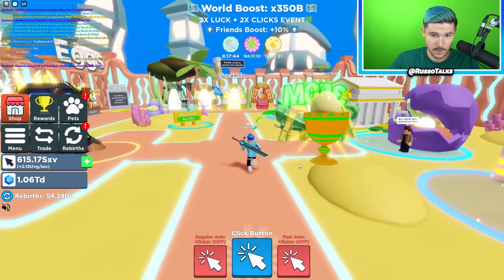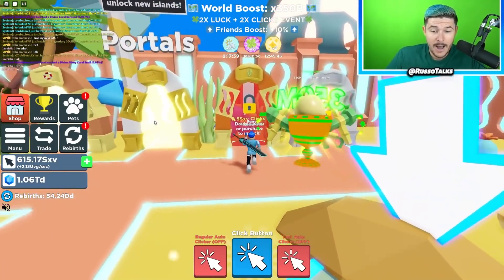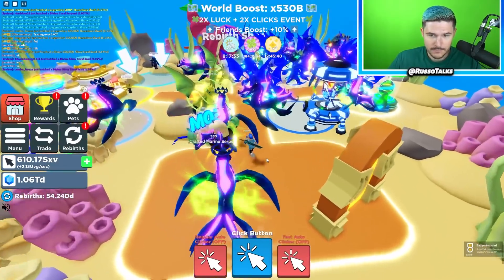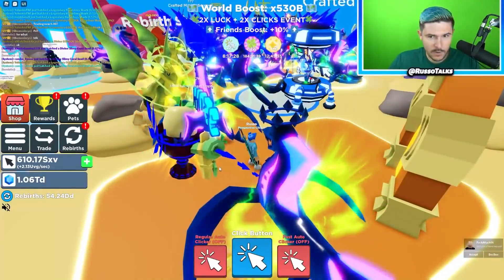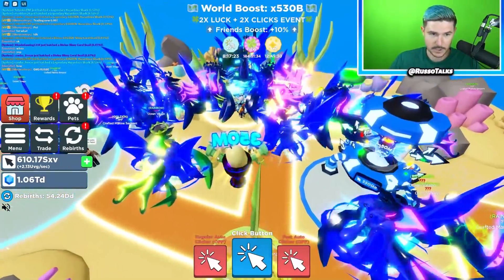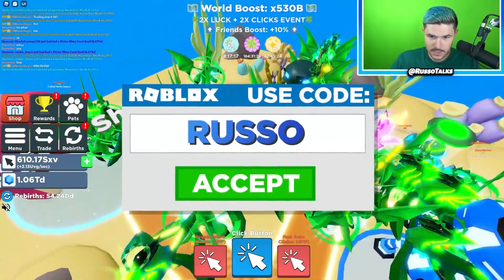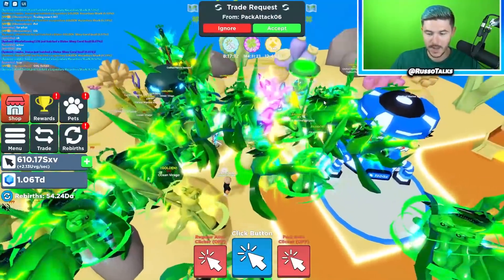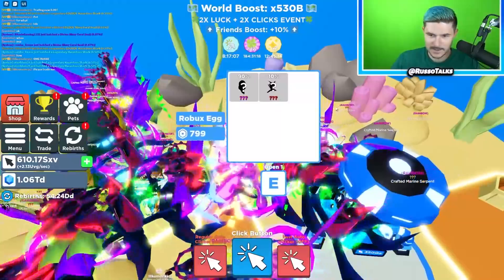The Coral Reef area is going to have a new egg and a new Robux egg. I'm in a server with literal gods. All of these people have like rainbow crafteds and I don't even know what is happening here. I can't even see. We have the event egg over here, here is the new egg — auto delete the first six. And here is the Robux egg.